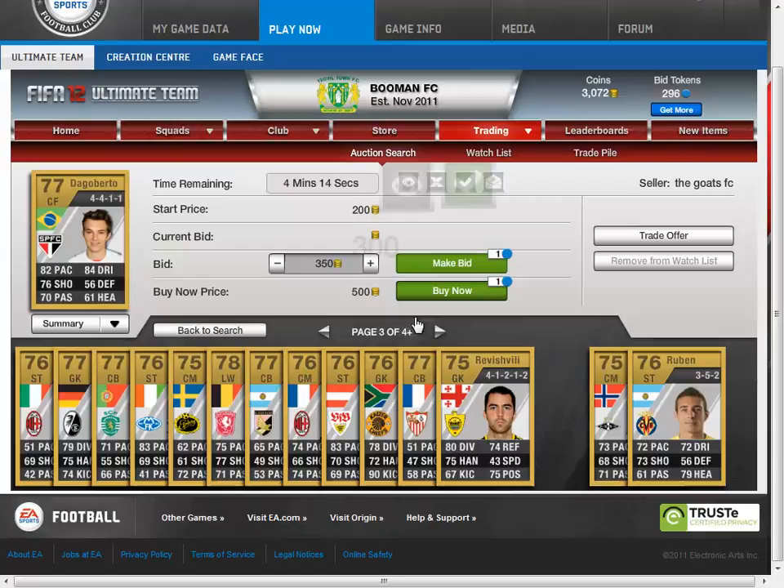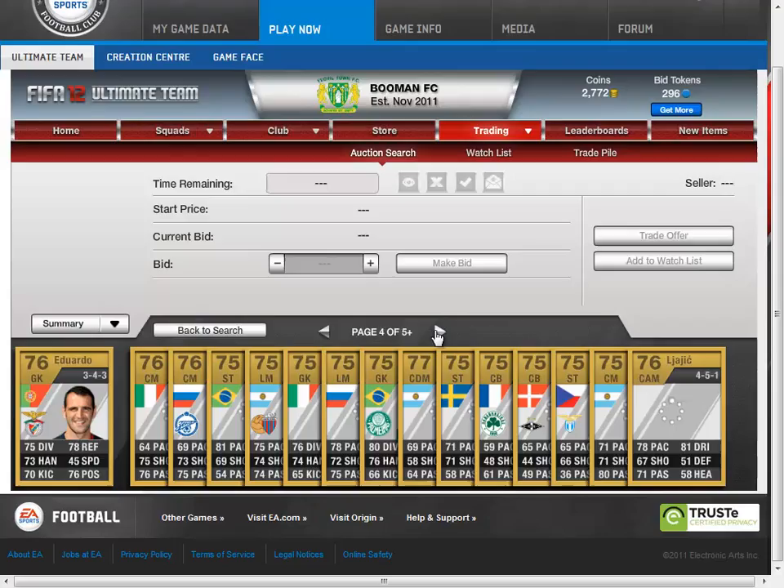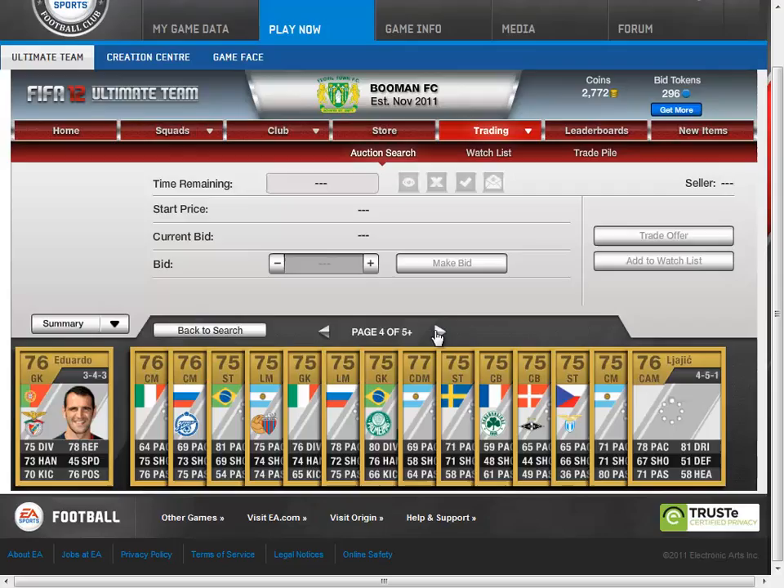Now this guy doesn't sell very much, so don't really bid on him — he's really cheap but doesn't really sell. Unless you just want that 4 coin profit, I wouldn't bid. No one really outbids you at 300 coins for these players because no one else really wants them. So yeah, that's just one way that I make money.